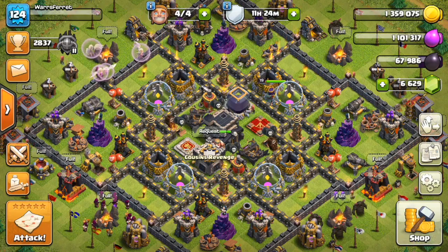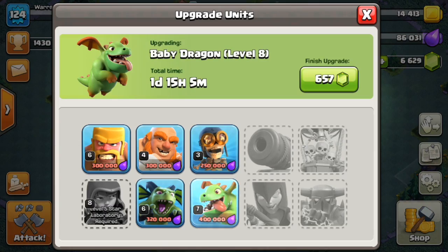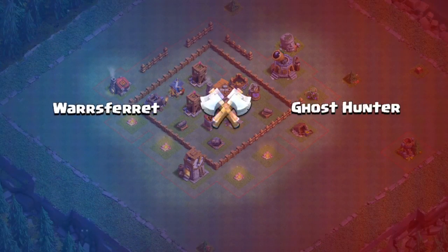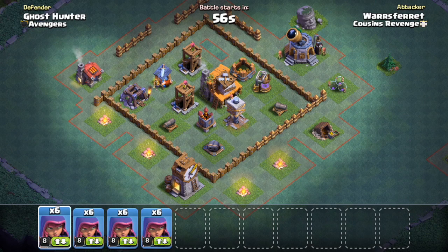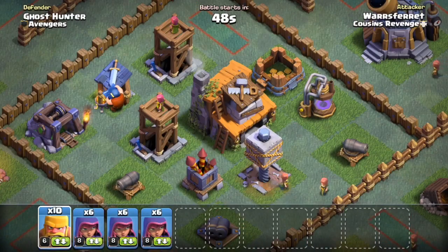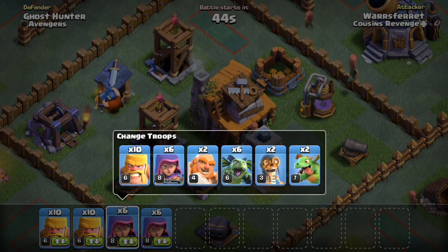First of all, we're going to hop into the Builder's Village. My baby dragons are going to level 8, so we're going to be using these level 7 baby dragons today — which I think is just crazy, the level of them. We're going to grab some barbarians and then some baby dragons and see how well we can do.